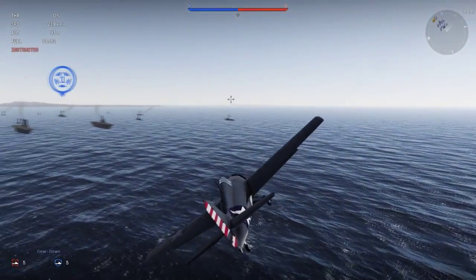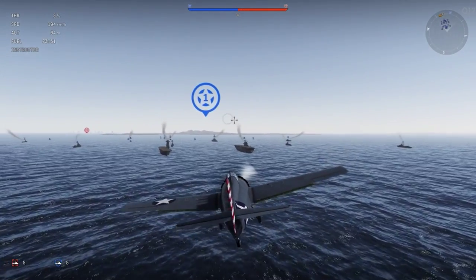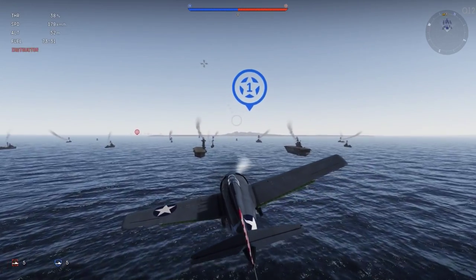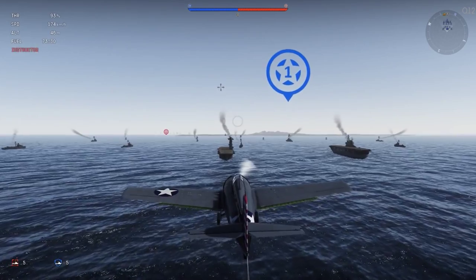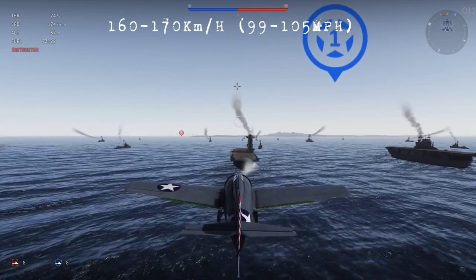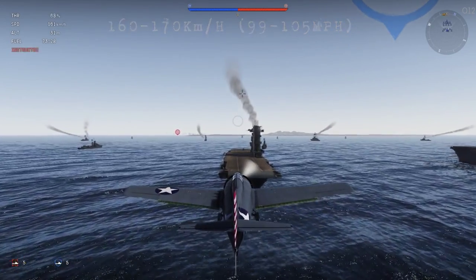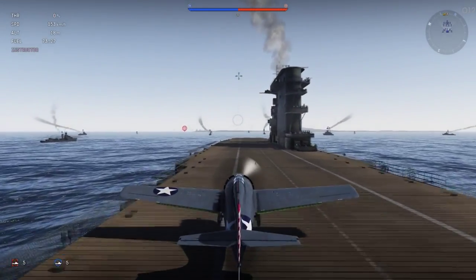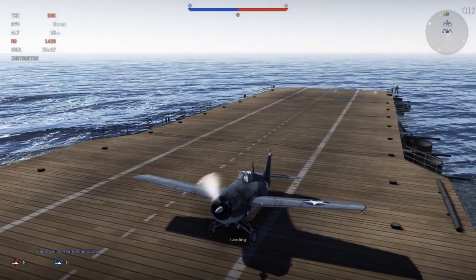Now we're going to be taking a look at the Wildcat — this is also a Navy fighter — and with most of these fighters, I mainly notice this in the Wildcat, the Hellcat, and the Corsair, that you want to be maintaining a speed around 160 to 170 kilometers, because anywhere below there you're just going to end up smashing right into the flight deck. As you can see here, I dropped below 160 kilometers and I smashed into it. I'm lucky I didn't crash, but I got a bounce there and my tow cable ended up catching it.